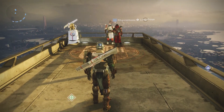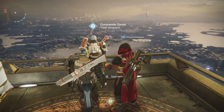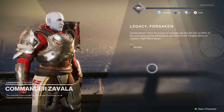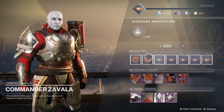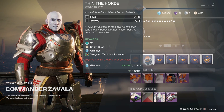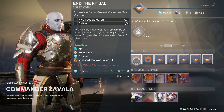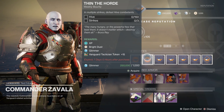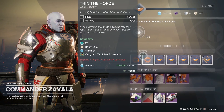Another way to get bright dust is to go to your vendors. So for example, this fella right here — Zavala, who is your Titan Vanguard, aka your Vanguard Strikes — he has weekly bounties just here that reward you bright dust. From what I've been told they've gone down in value from 200 to 100 each, and obviously these are weekly so you can do two of them a week, and I believe it's per actual vendor.